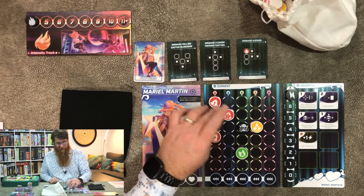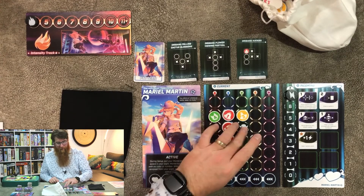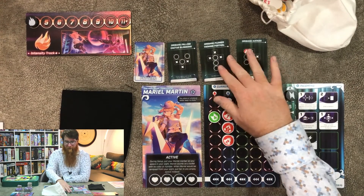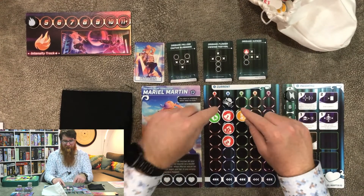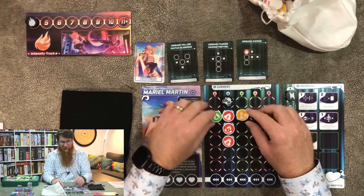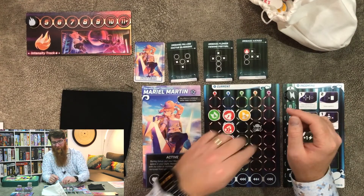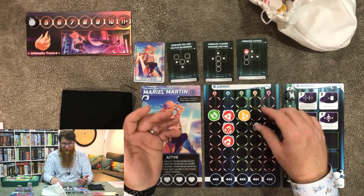Then you will remove bullets based on where these little bursts — some like star symbols — are. A removed bullet is taken out. For example, I'm going to use the Origami Flower card. I have three bullets that are required as shown on the card, and then I get to clear three from around the top, just like on the card. In the case of Mariel Martin, she has a special token which, when she clears it, gets to go anywhere. But each character is very different and has different abilities.